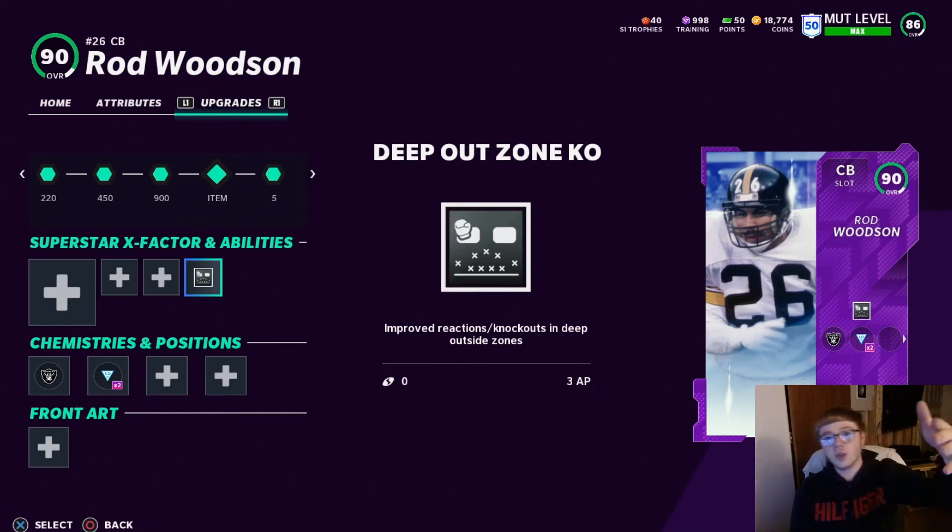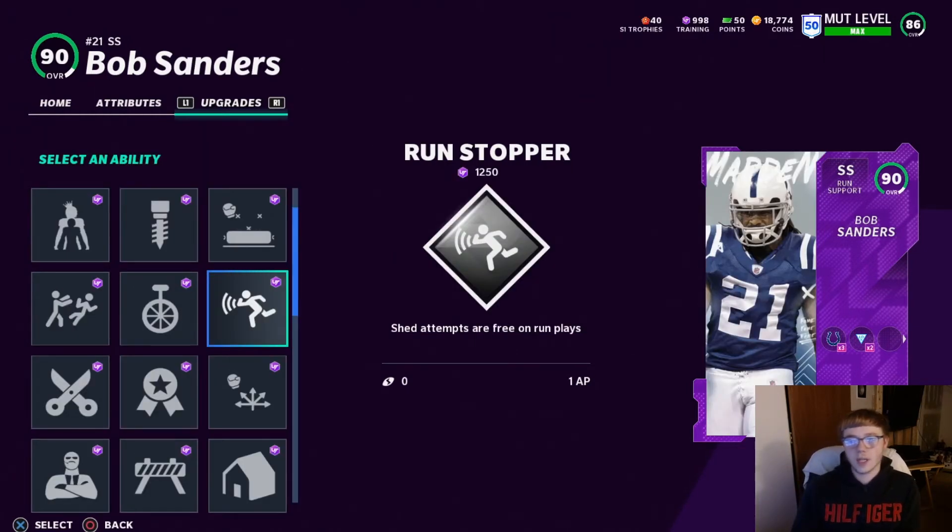With Deep Out Zone KO, even if a corner is covering someone on a streak on that deep blue, and someone tries to run a corner route nearby, the reaction time speeds up noticeably. They basically kick into high gear to get over there and try to get the ball. I almost cover nearly every play with this — for me it's a must.